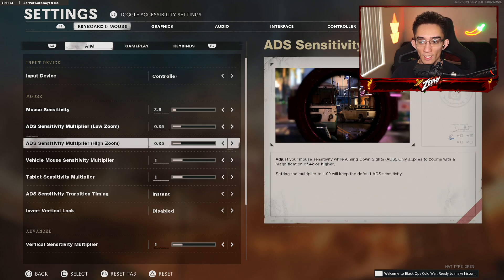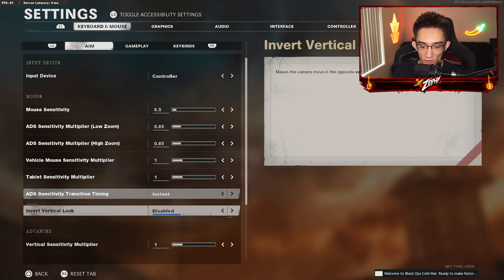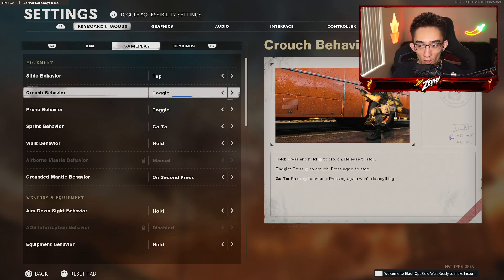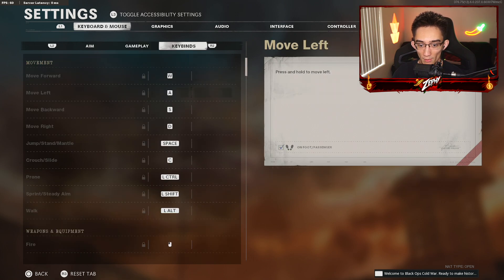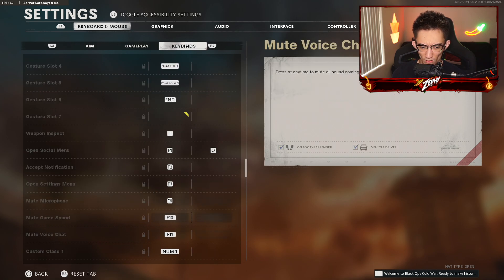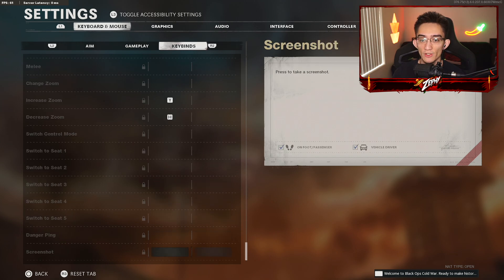For keyboard and mouse settings, I feel like using a low sensitivity in this game is really helpful. Obviously I use controller, but if I use keyboard and mouse for videos, this is what I use — you guys can go ahead and copy it if you want to try it out. These are the other settings I have as well. I don't really use keyboard and mouse unless I do it for a video, so all the key binds are personal preference — whatever you guys feel comfortable with, because everyone is different.